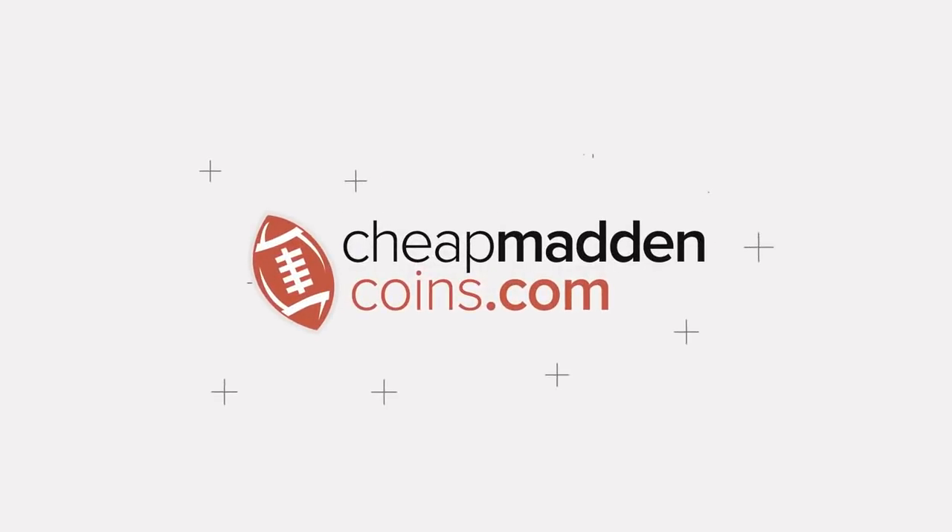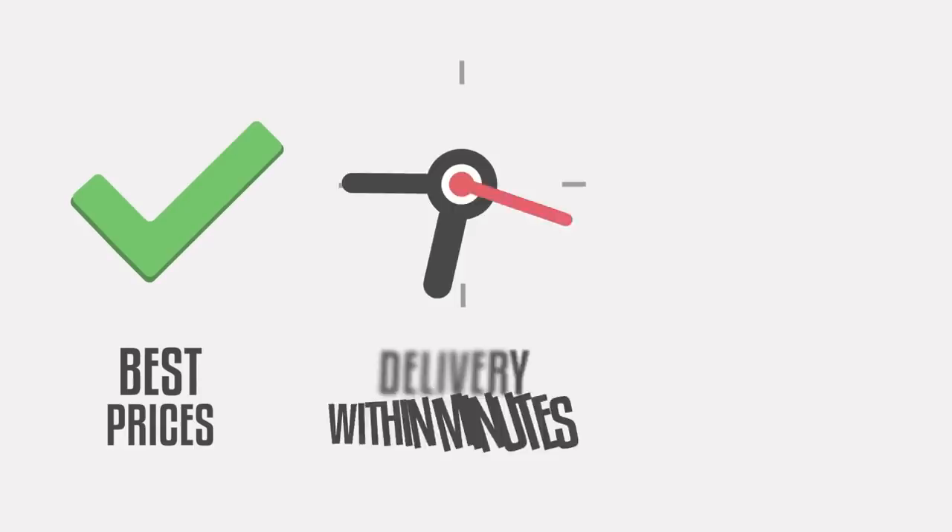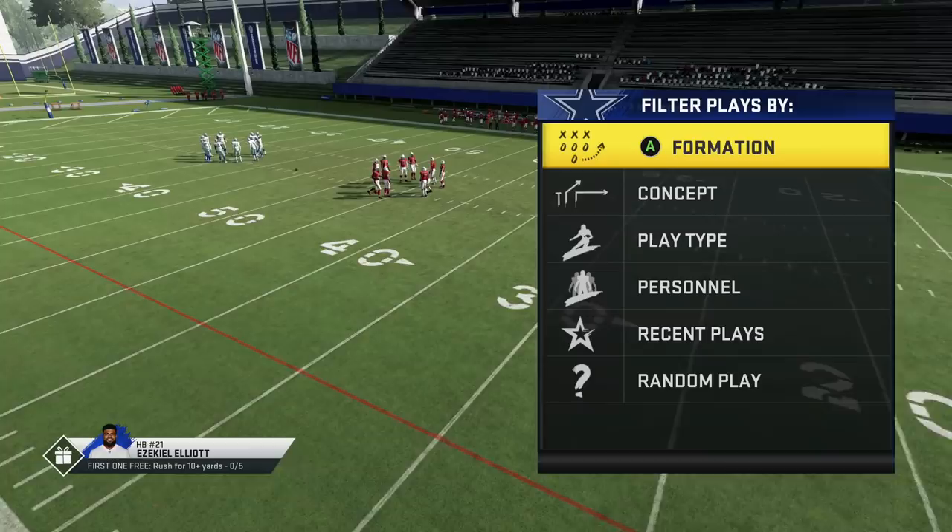If you need help building your team or selling your coins, make sure you head on over to CheapMaddenCoins.com for the cheapest prices, fast delivery, and 24-hour customer support. Use code WOLF for 15% off.